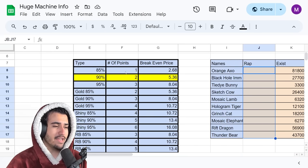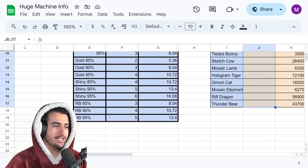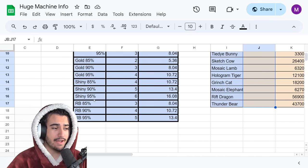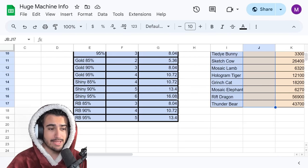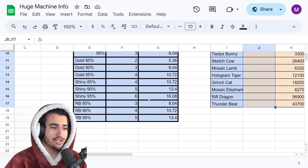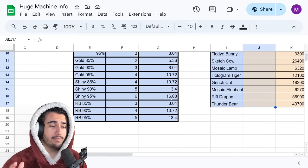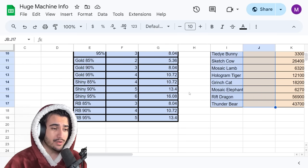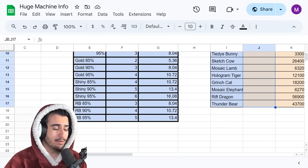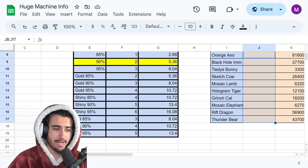In this chart I have exactly how many points you get for each type of exclusive pet, with the most points coming from the shiny 95% pet. So if you find a shiny 95% exclusive pet for 16.08 million, you're going to break even when you create the egg and sell it. Obviously you want to be making a profit, so find it for cheaper than this — as cheap as possible below this number.